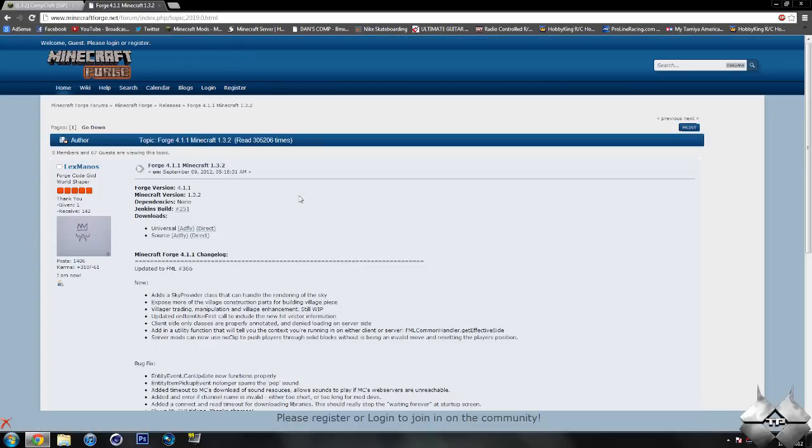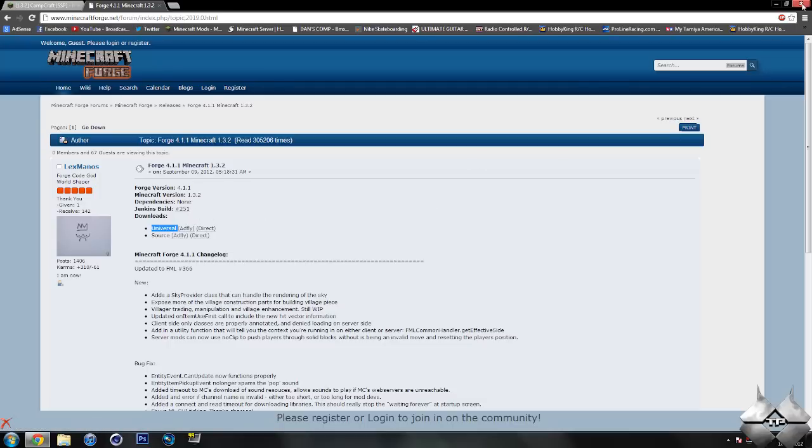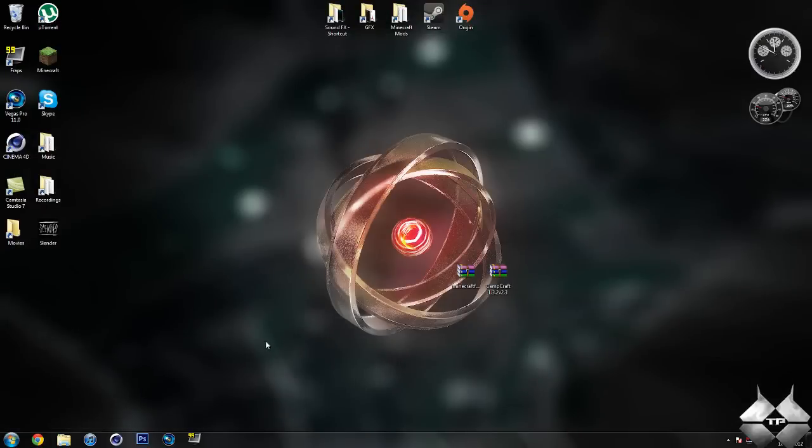Now for Minecraft Forge, you're going to want to download the universal version, and you can either download it from AdFly or direct, whatever you prefer. Keep in mind, downloading it from AdFly will help support the mod creator. So that is how to download all the files you will need to successfully install this mod.